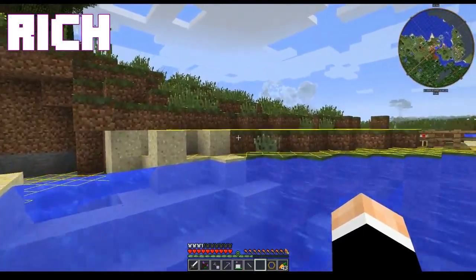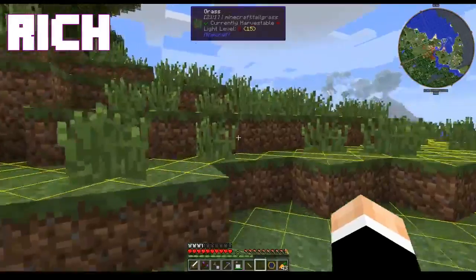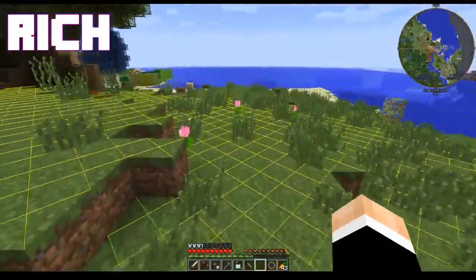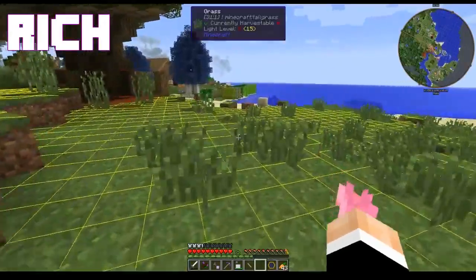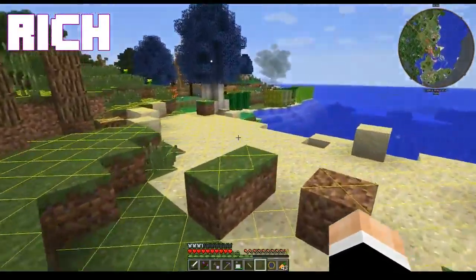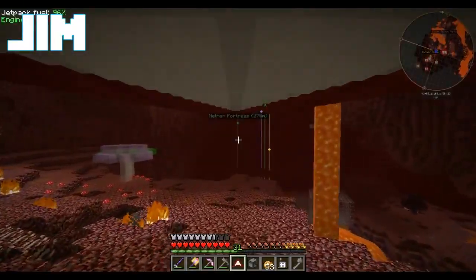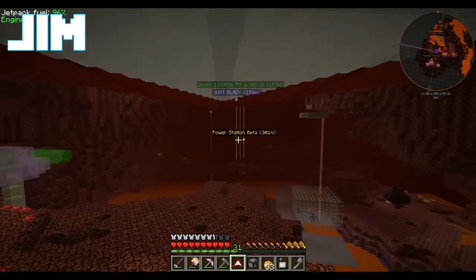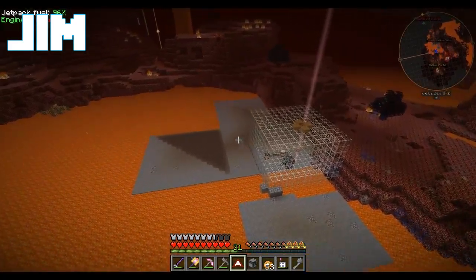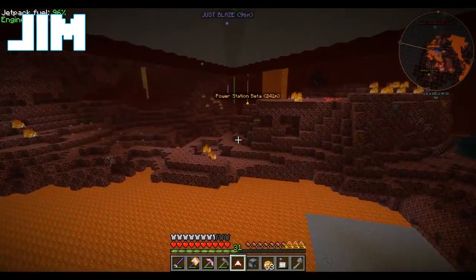Remember, safety. You're going to the Nether without your fire protection. That is true. I'm not going to go fight any blazes — that's for damn sure. We're going to have to kidnap that blaze spawner one of these days. Or we could use the Mine Factory Reloaded auto spawner. Well, we can kidnap the blaze spawner.